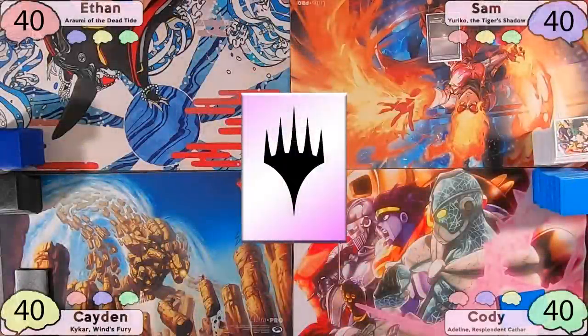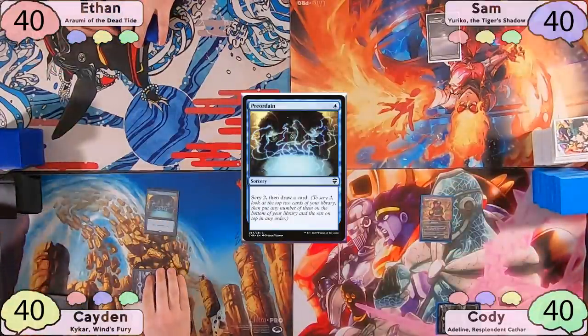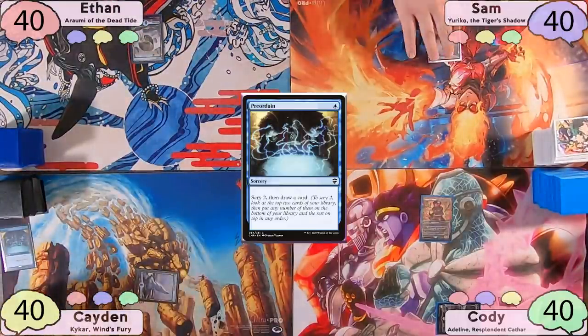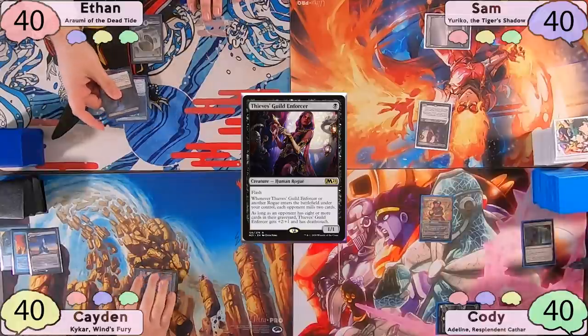Looks like Sam wins the die roll. He plays a Snow Swamp and passes. Cody will play a Plains into a turn 1 Mother of Runes and then pass the turn to Caden, who plays a Snow Island and a Preordain, scrying 2 to the bottom and drawing a card. The turn is then passed to Ethan, who plays an Island and then passes to Sam, who stops him on his end step and flashes in his Thieves Guild Enforcer, making everyone mill 2 cards.